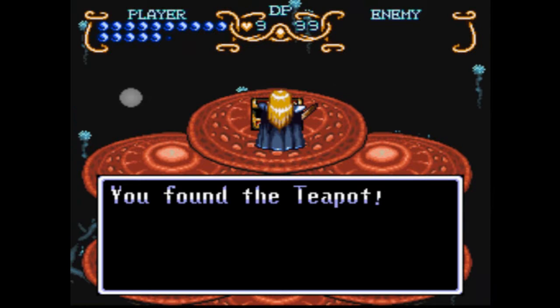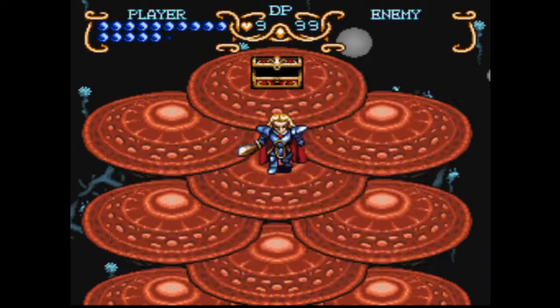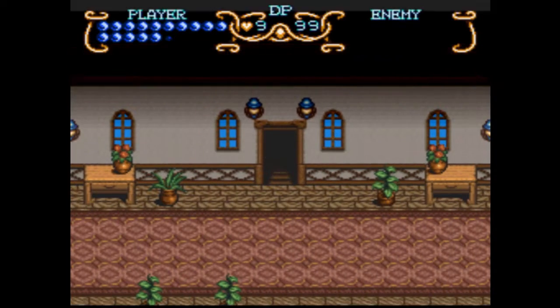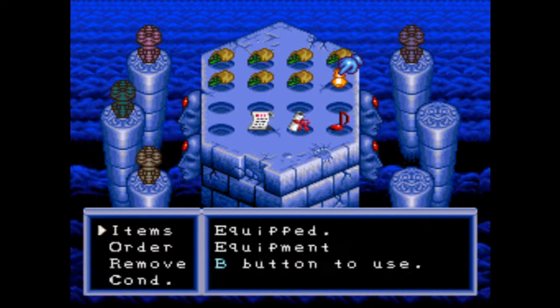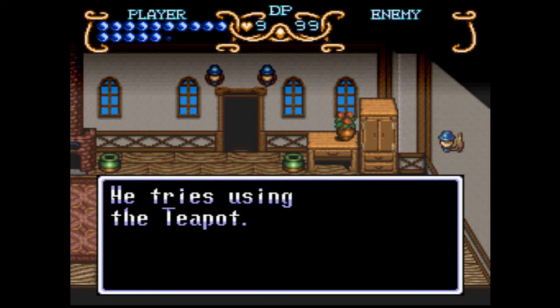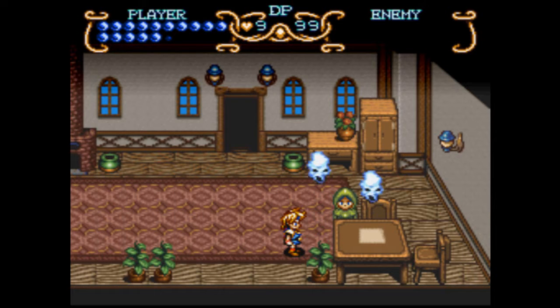I'm going to backtrack out of this place completely off-screen and get back to the mansion in Euro, and also send this red jewel to Gem. The next reward isn't until we get all 50 of them, so I don't really need to worry about that. That took about three minutes, by the way. Let's use the teapot in front of these guys.